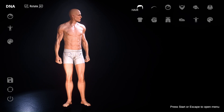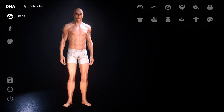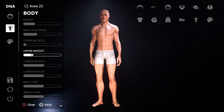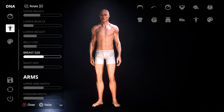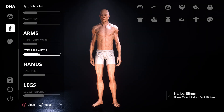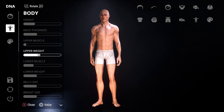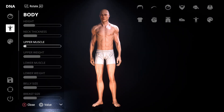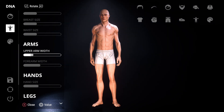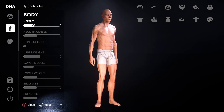We're gonna create our fighter. I gotta make sure everything is plugged in. I'm gonna make this guy skinny — lower muscle belly size, make dude skinny. I gotta make his arms short though. His arms look long, but whatever. Make a skinny dude. Alright.